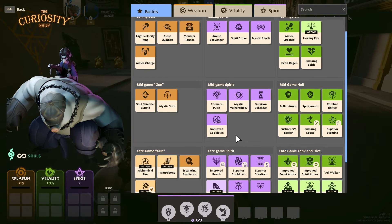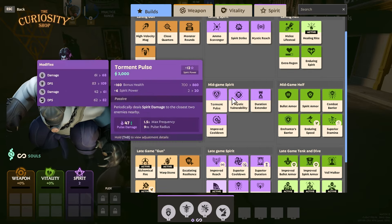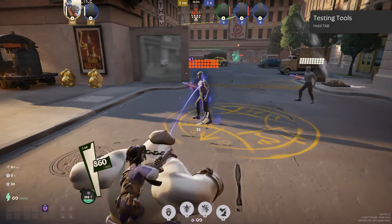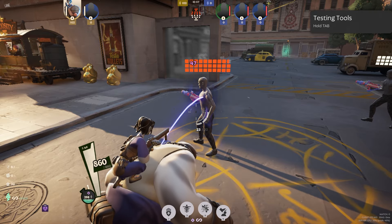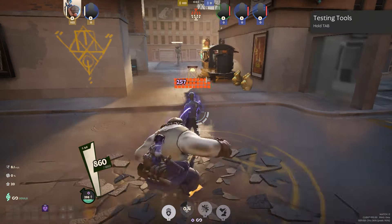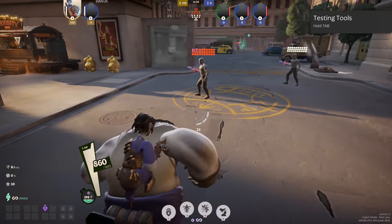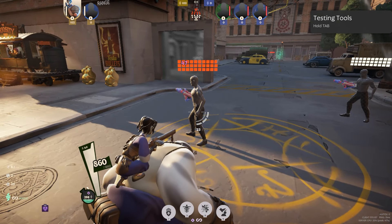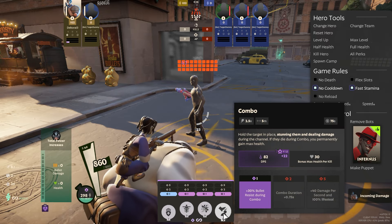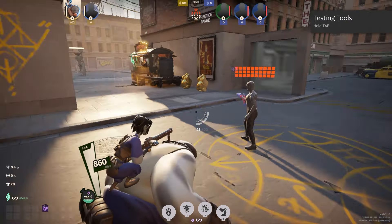Mid game, the core items are Torment Pulse, Improved Cooldown, and Mystic Vulnerability — these are core, everything else is situational. Torment Pulse is really great: it just deals damage when you're near someone, it works when you're burrowed, and it also works when you're ulting. That's a ton more consistent damage every time, and you're always going to be near people. It also reduces the damage you take, and since your one heals you, the longer you stay near people the more damage you do.